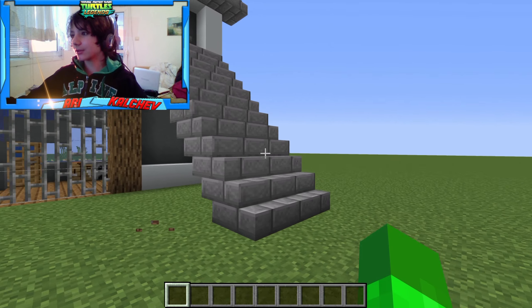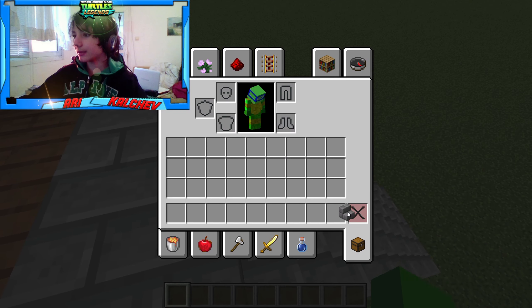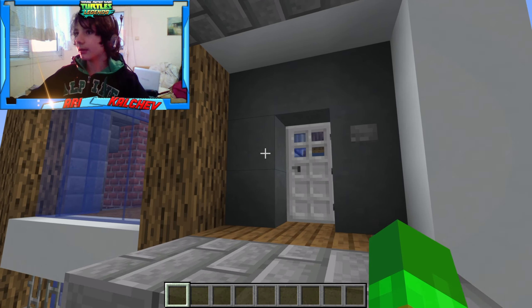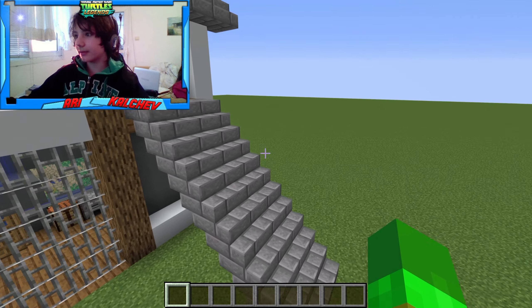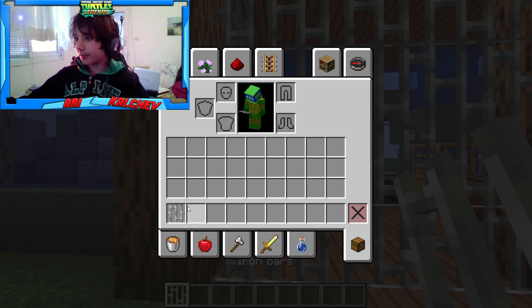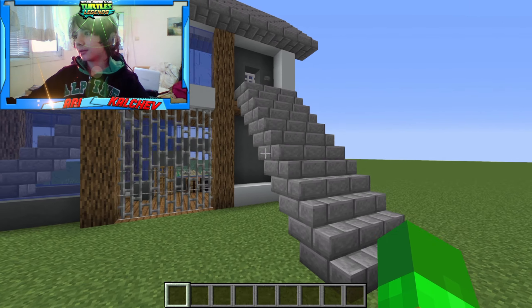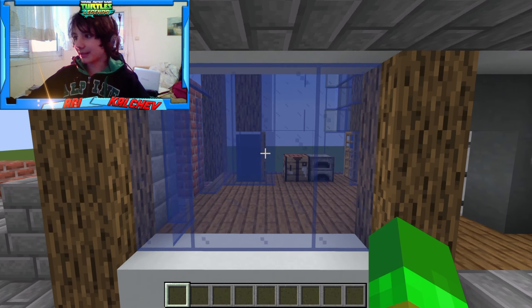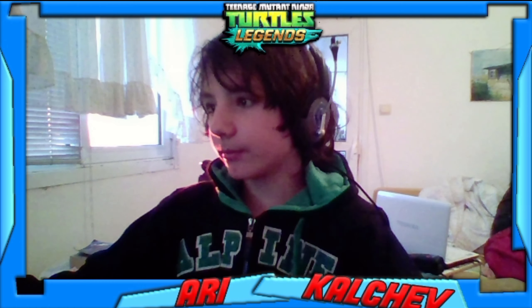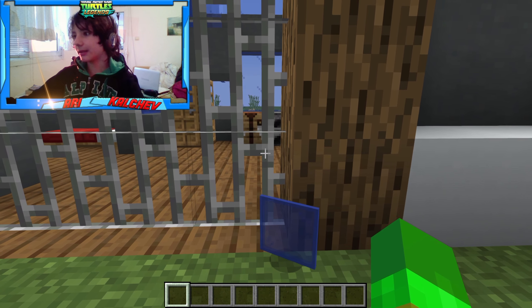So, here we have just a normal stone brick staircase to give it a little bit more of a modern feel. This is actually one of my favorite parts of the building — this iron bar section. I think it's really cool how I did it. And they also have blue stained glass panes everywhere. Literally everywhere.